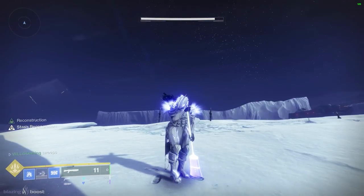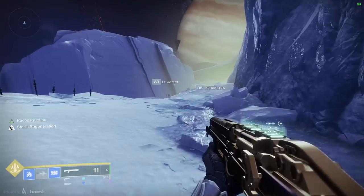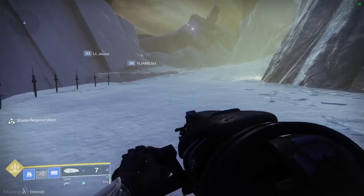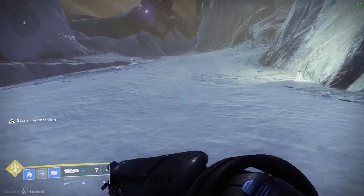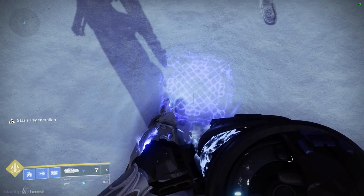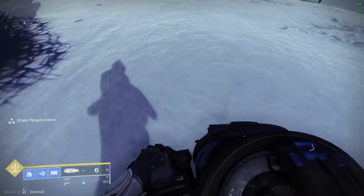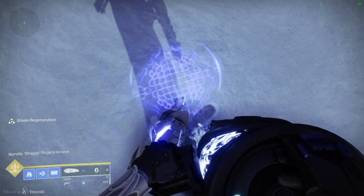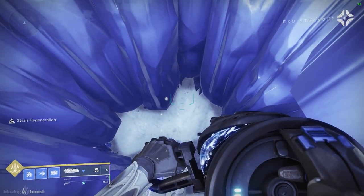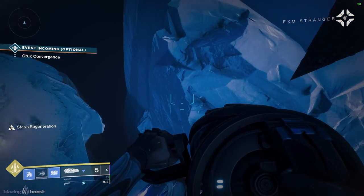In Destiny 1 I used to do a lot of these silly little glitches and upload them — that's pretty much how I made a name for myself. Now, the fact that you need heavy ammo to do this isn't that bad. You do need to make sure the Salvation's Grip is fully charged so it fires all of the ice shots. Then look up, jump, and melee, and you get launched absolutely sky-high, and it's really fast too.